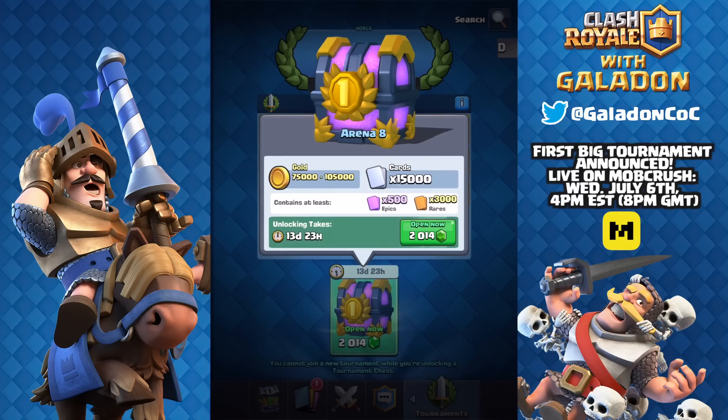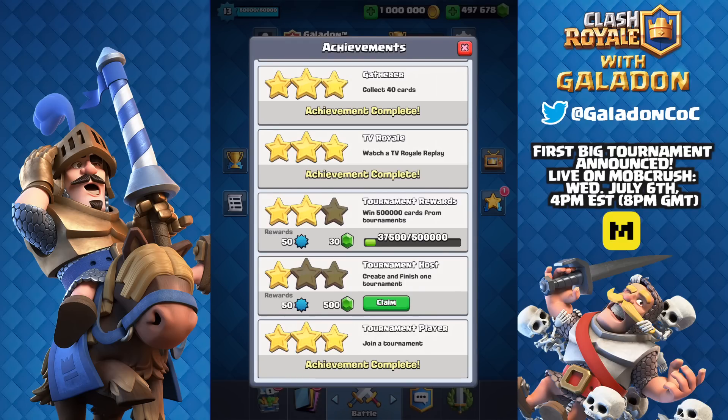Let's click on the chest and see the reward — it is massive: 15,000 cards, between 75,000 and 105,000 gold, 500 epic cards, and over 3,000 rare cards. You'd also almost certainly find legendary cards in there as well.